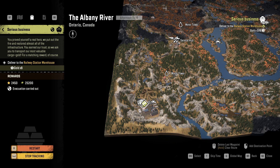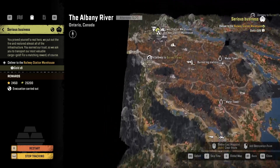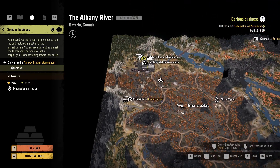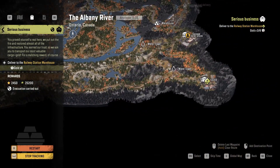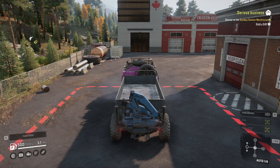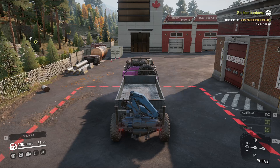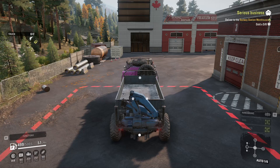We're going to start with 'Serious Business', which is to deliver eight gold from the mine up to the railway station. That shouldn't be too hard, but we need to see how high we can stack things because stacking things is very useful and this thing is very wide. Hopefully it should be stable enough to stack things three or four high. It looks really weird to see a crane at the back - I'm used to seeing the other side of the bed.